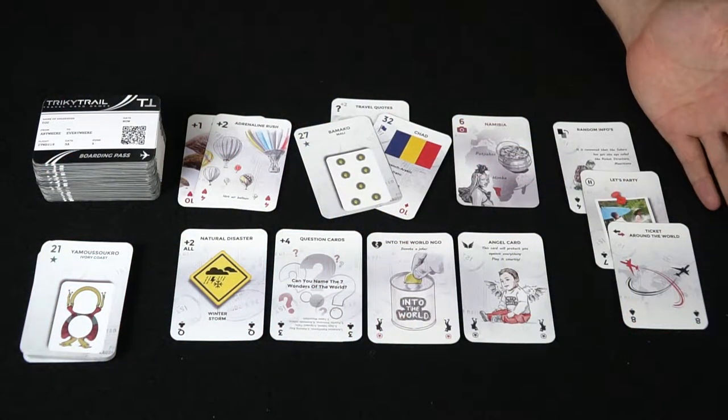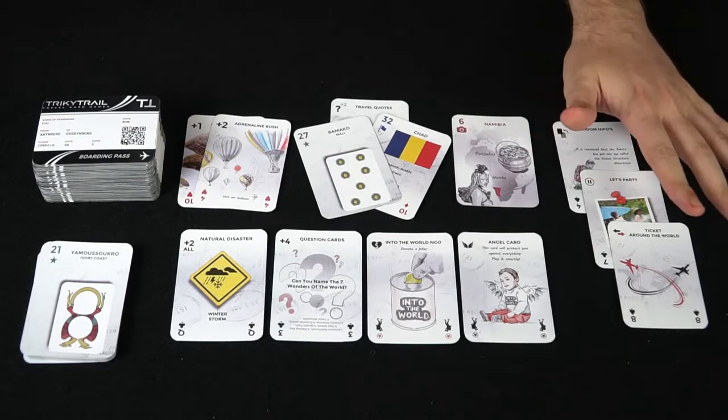Let's go ahead and show you down below what it looks like and all the different things you get in the game, and how it kind of functions for each one. Here we have Tricky Trail and pretty much everything that you're going to get in the game and how it's going to function.